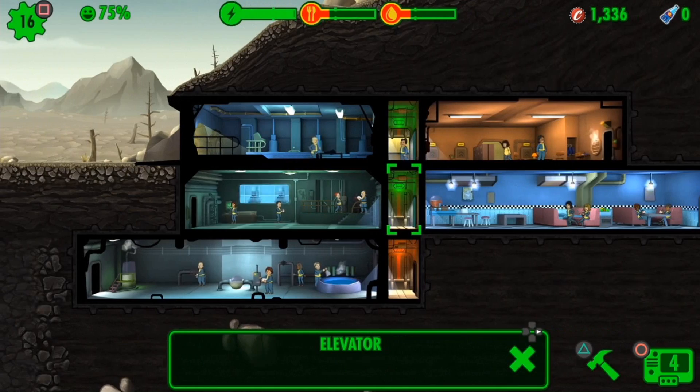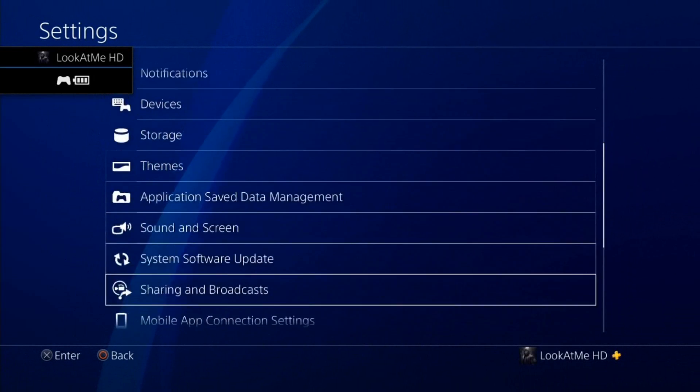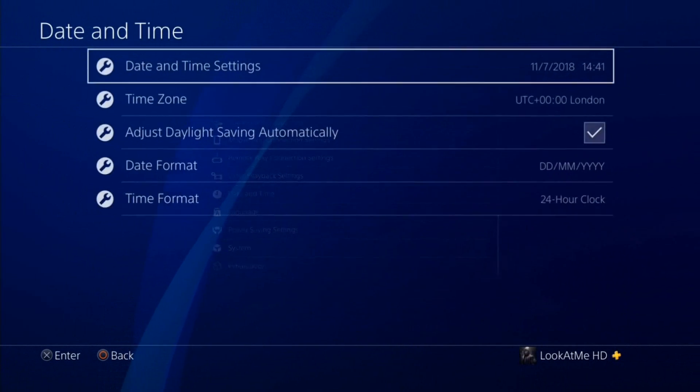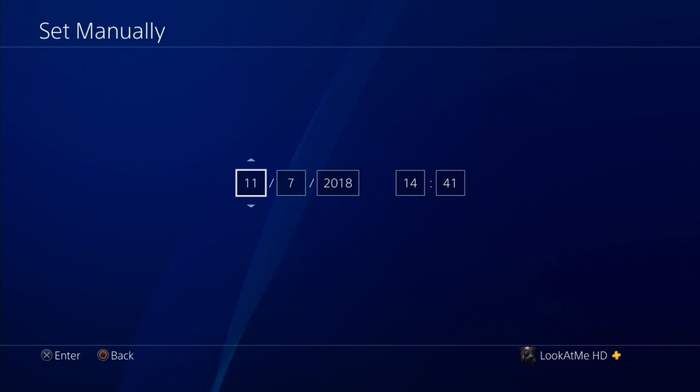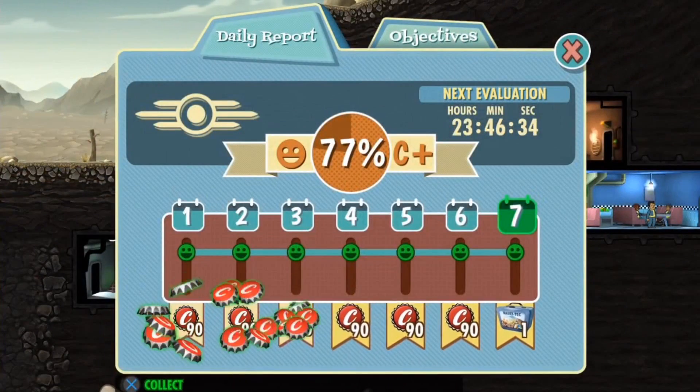Let's continue. Press the home button, go to Settings, then Date and Time. Set it manually and go up by seven. Do not go more than seven — you can go less, but not more. Back out into the game and collect the seven daily rewards.